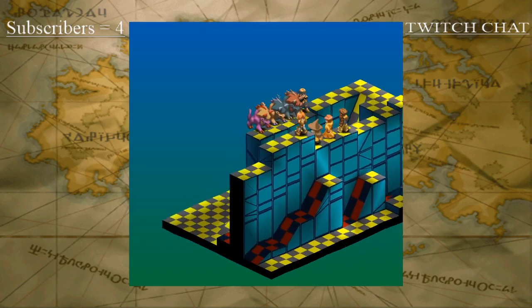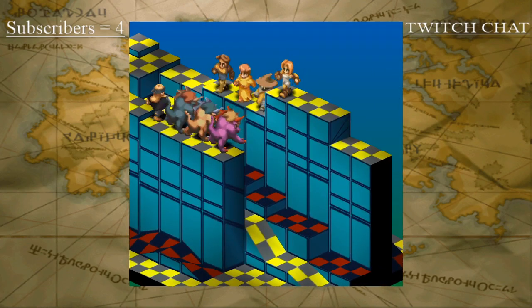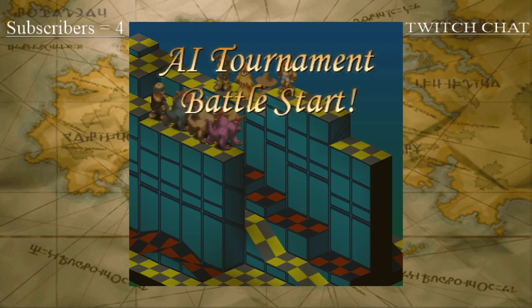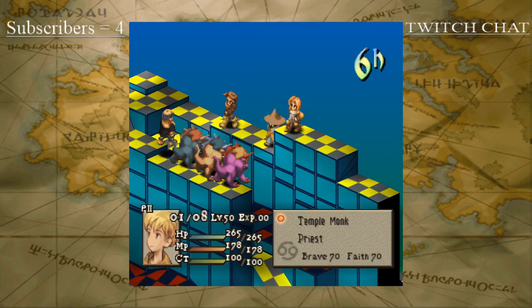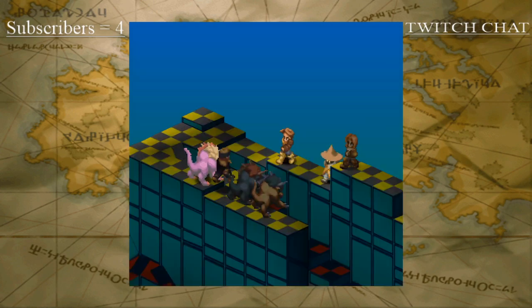If I wanted to, I could readjust the map and have the units sit in one corner, and then have the other units sit in the other corner, so the map size would be different. When I usually refer to map size, I'm referring to the distance between units.